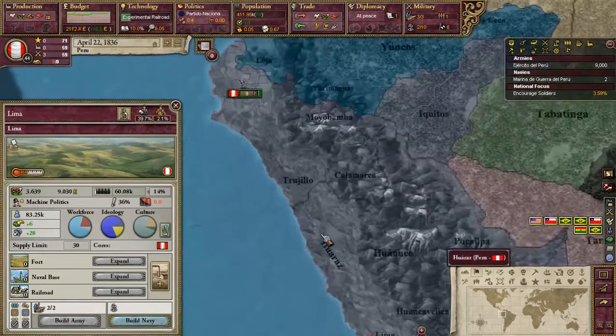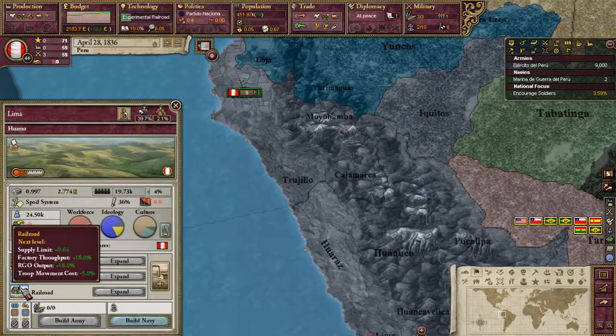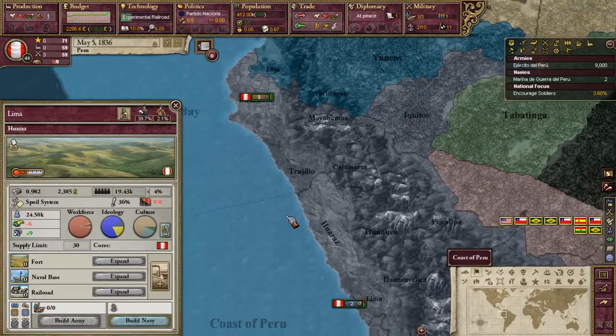Not only do the railroads increase the factory throughput and the output of the RGO — let's see here — it increases the factory throughput and the output of the RGO.